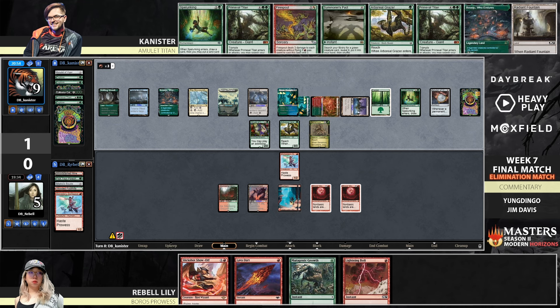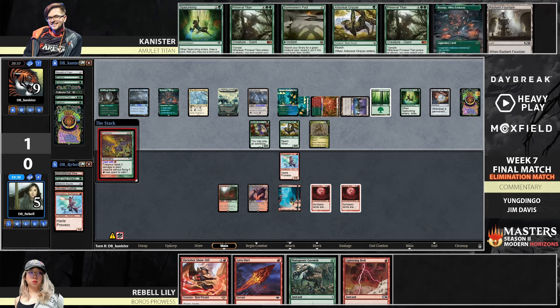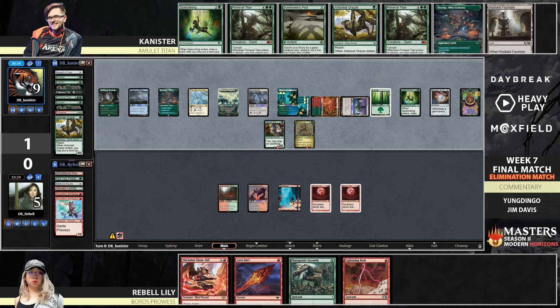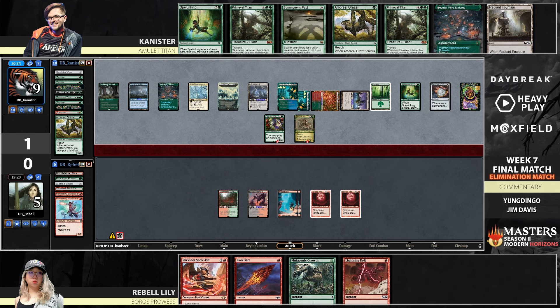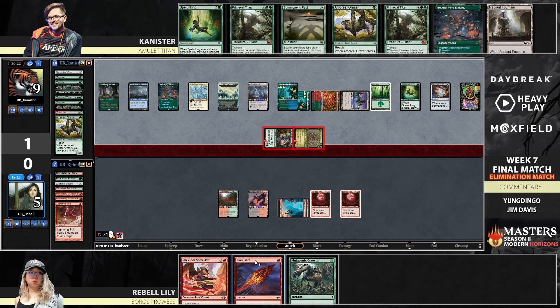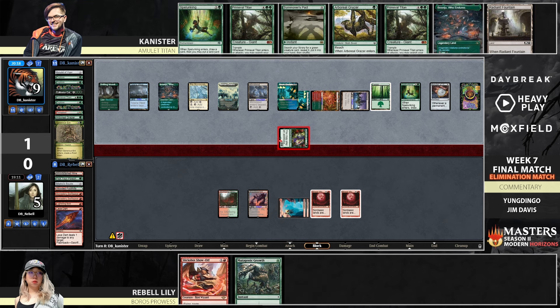Lava Dart plus Lightning Bolt is not going to be enough burn. If Canister swings with the Generous Ent — I think that's another Grazer, and he also has Fire Spout. Everything's terrible for Rebel. Firespout being cast presents lethal with the Ent. It starts on the Bolt — now the Bolt can kill things, soaking in the Lava Dart. You can Mutagenic Growth save the Swift Spear, but you're going to three. Just elects to let it die. Now the Grazer's dead — but now the Ent is just lethal, right? The Riot comes in for two.